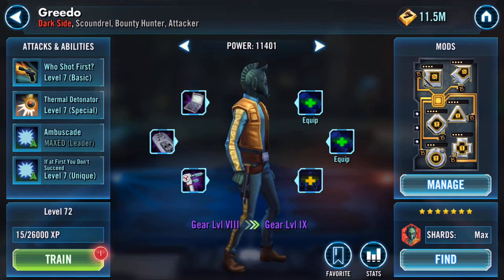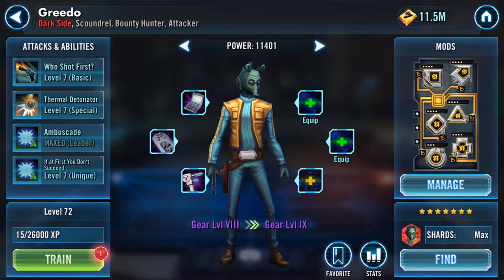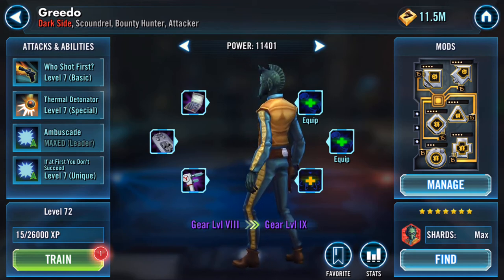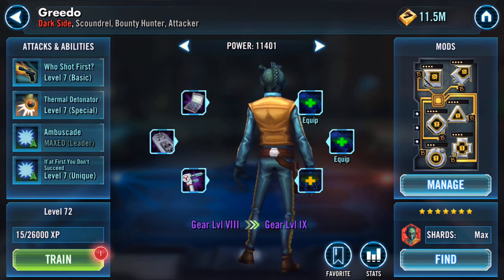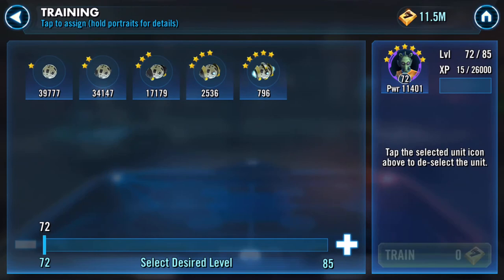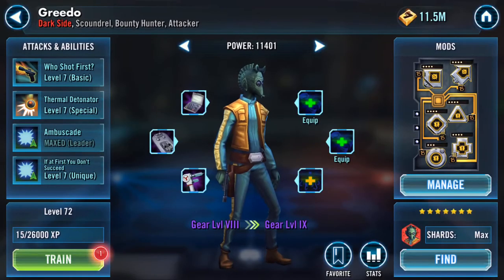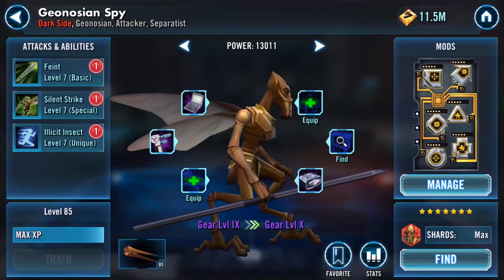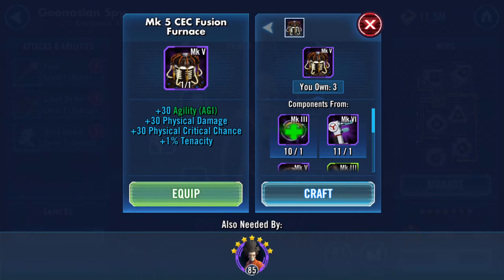Good evening. Part of my Territory Battles preparation involves boosting galactic power. Greedo is currently level 72. I've had three of these pieces drop from raiding, and I've got three characters that use them: Geonosian Spy, Newt, and Greedo. So I'm going to deploy these on all three of them.